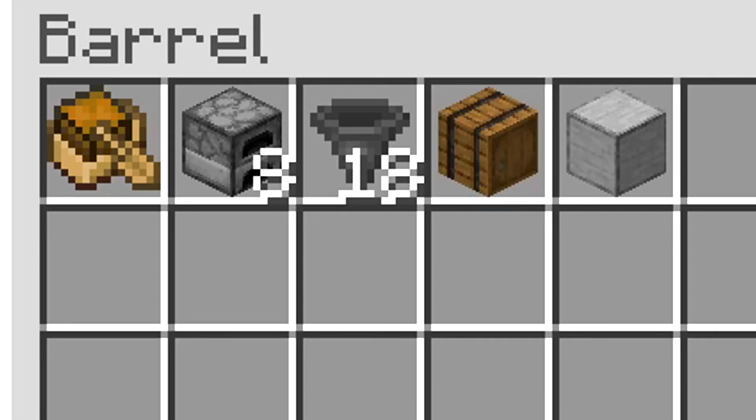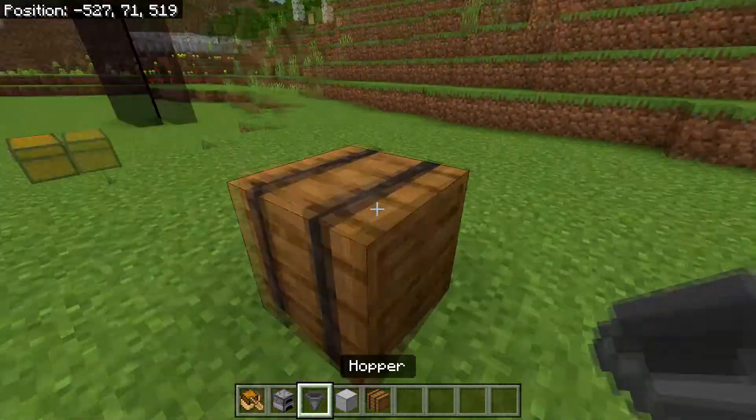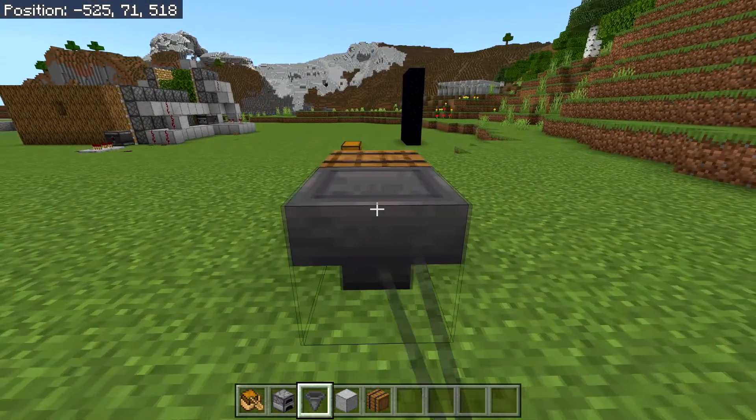These are the resources you're going to need for this farm. The first step is to place a barrel just like this, then head behind the barrel and place one hopper going into the barrel.